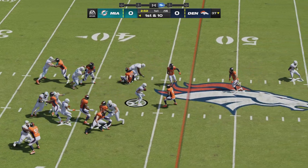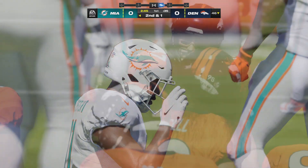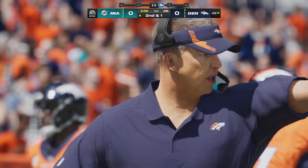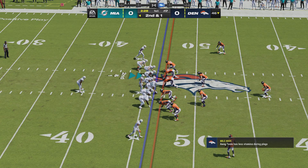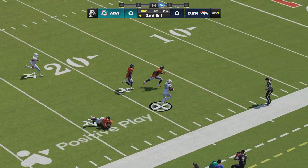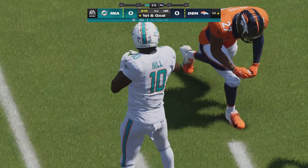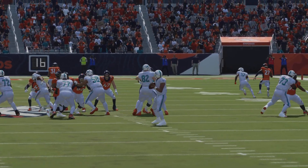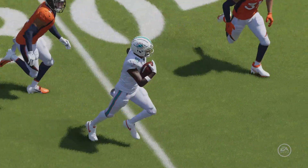On first and ten, it's Mostert, and this will be good for a pickup of nine to the 46. A nice run early on — it doesn't take a great play caller to realize you want to establish a guy of his caliber early because it'll pay dividends as the game progresses. Just need a yard on second and one. They fake the handoff — now Tua. Open man downfield. It's a big play there for Miami, 44 yards. The offense is saying to itself, if only they were all this easy because he was wide open. That was a breakdown on the defensive side of the ball, one that they want to fix immediately.